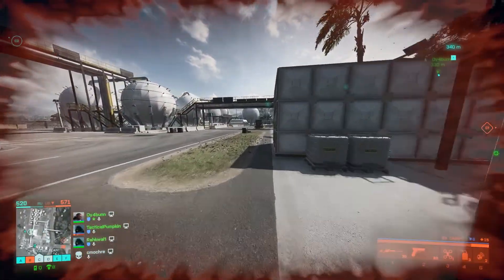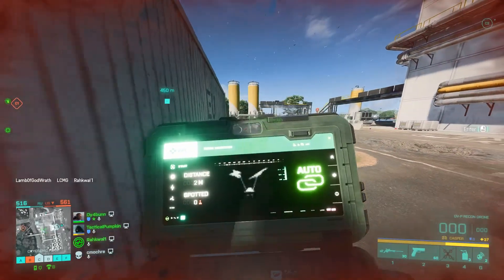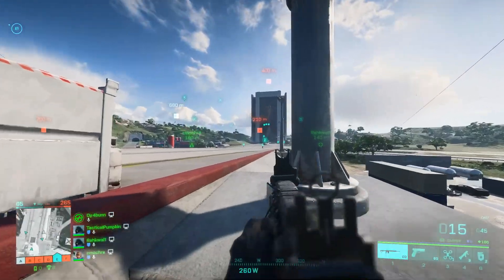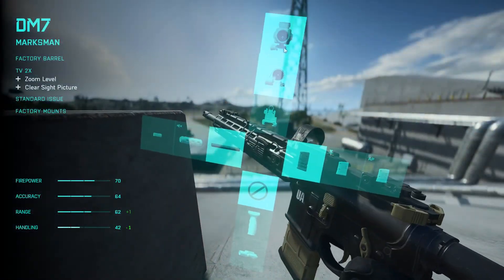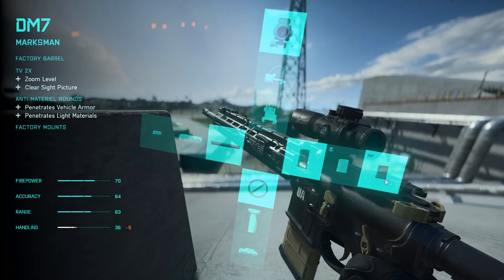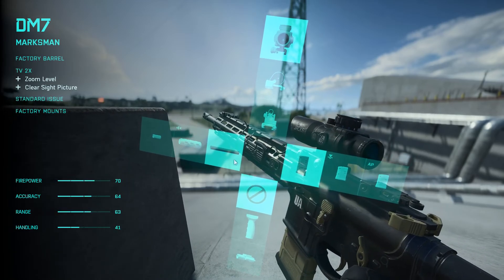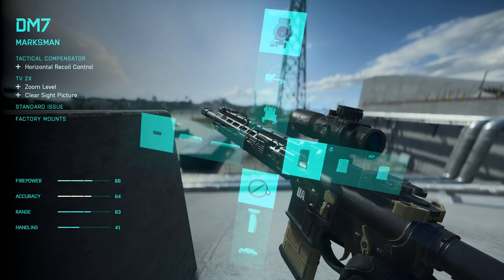However, one thing I noticed — I don't know if it's a bug or if it's intended — but when I would change the attachments on my gun, there were a few points where I would die and respawn and my gun would be completely default again with no attachments. This was pretty annoying, because you die a lot in Battlefield. When you set up your gun the way you want it and then you die and come back, you have to set it up again. I think it would be great if it's a bug that it gets fixed, or if it's not a bug, they should think about adding a preset system so when you respawn with a given gun you have the same attachments as before.